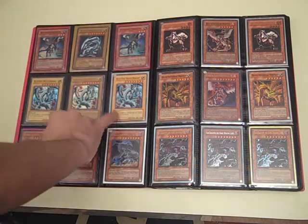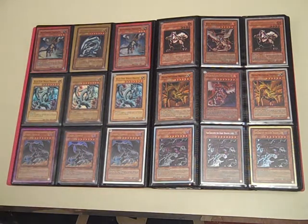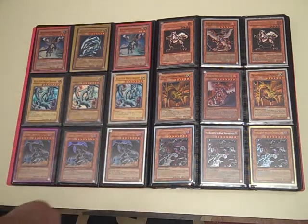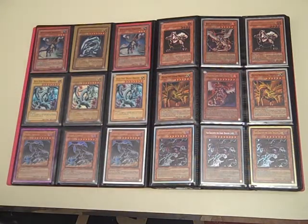These two are mint, they're Super Rare from Kaiba Evolution — SKE, whatever that is. And three Dark Horse. I don't know if I want to trade my Horus stuff, because Horus, along with Black Rose Dragon, is my favorite monster in Yu-Gi-Oh.